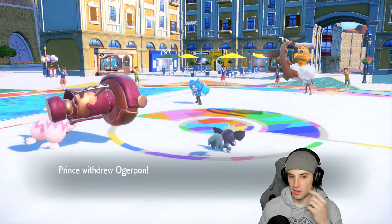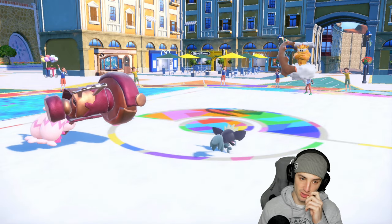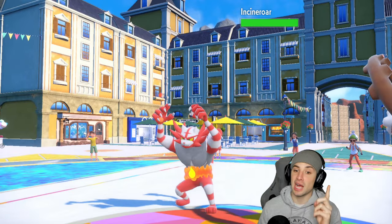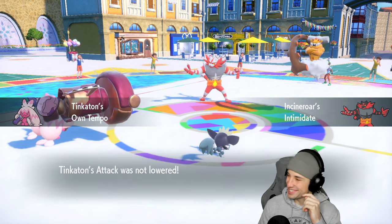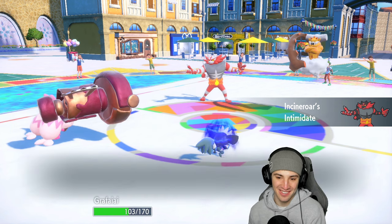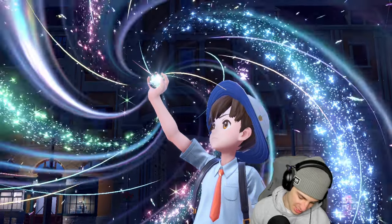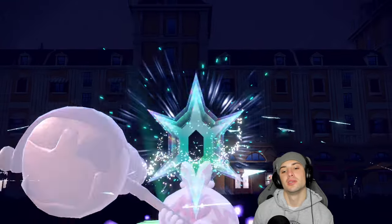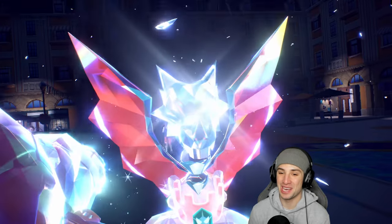I Swagger Landorus — fine, Own Tempo boosts Tinkaton again. They might protect, but if they protect I'll Encore them into it every time. My attack drops on Grafaya — no big deal. I Terastallize — I'm scared of the ground moves. If they Fake Out I might just Encore into Fake Out.